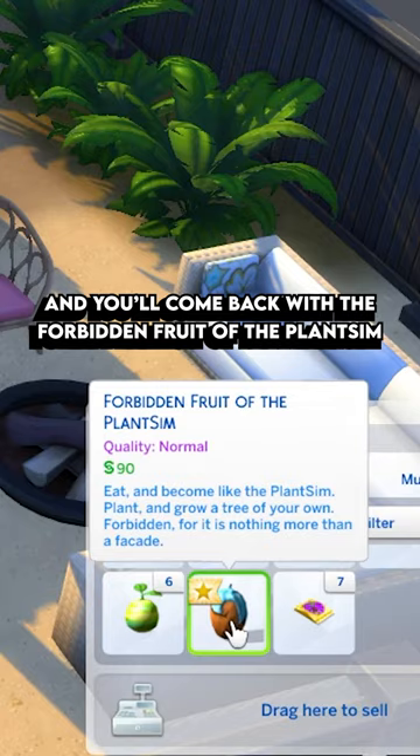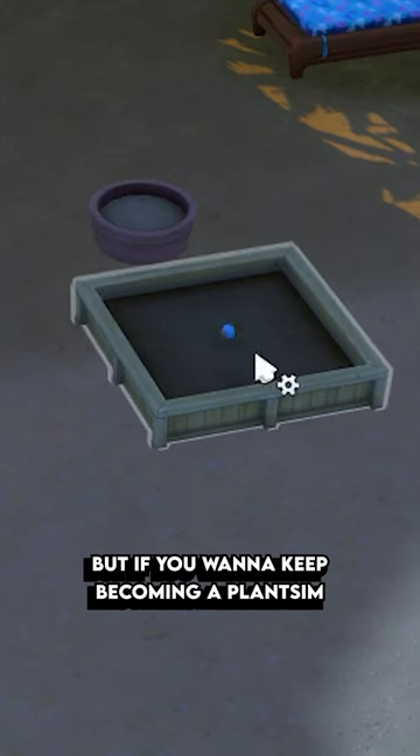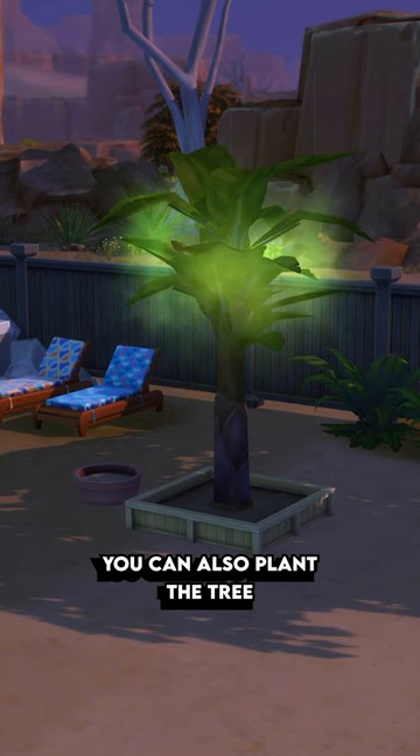You'll come back with the Forbidden Fruit of the Plant Sim. Eating this fruit will turn you into a Plant Sim, but if you want to keep becoming a Plant Sim, you can also plant the fruit to grow the tree.